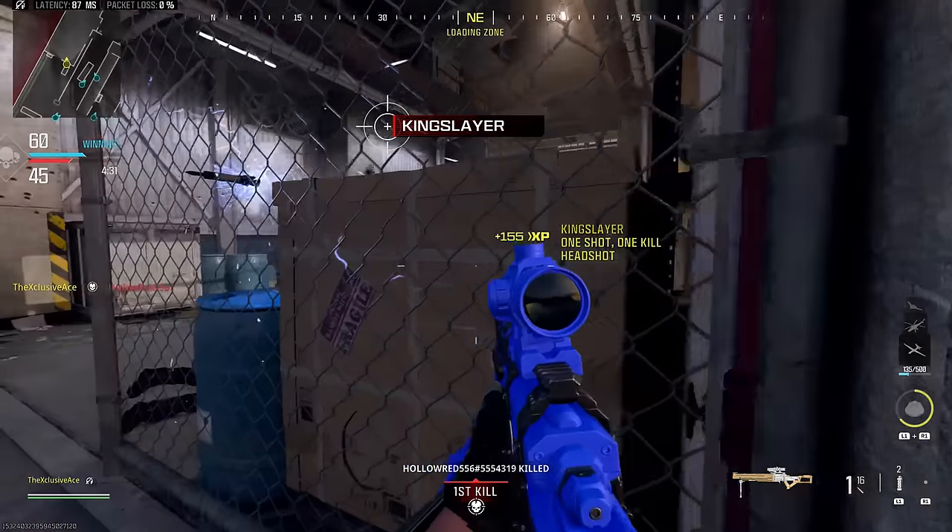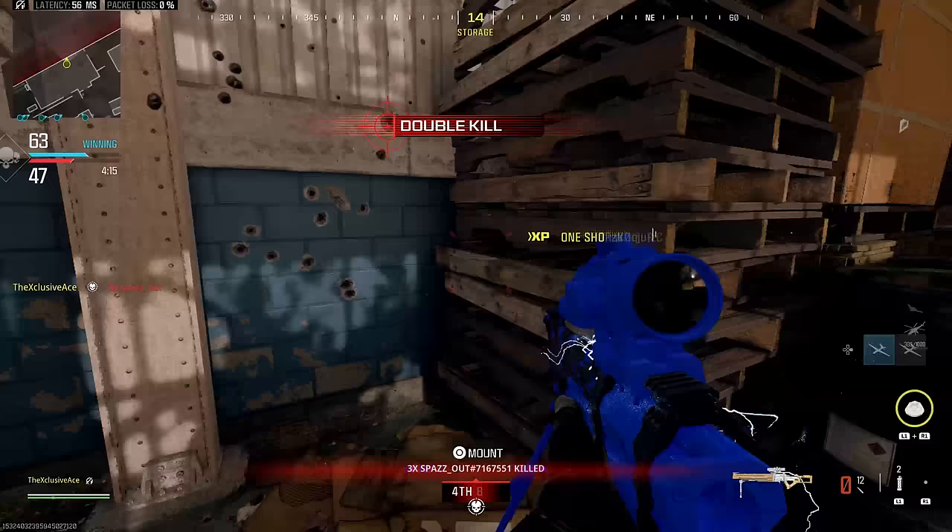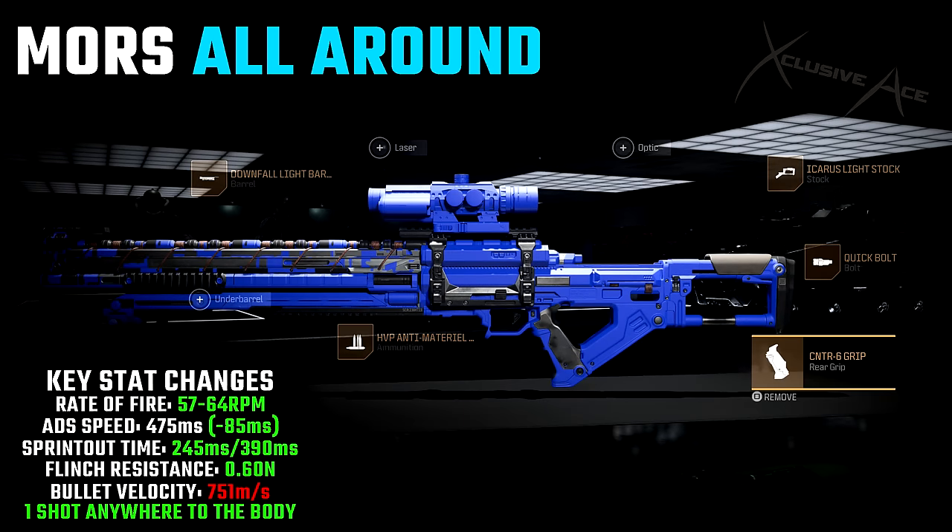Now for my favorite sniper build — the MORS all-around build. We've got the Downfall Light barrel, HVP Anti-Material ammo which guarantees a one-shot kill anywhere in the body at any range, the Icarus Light stock, the Quick Bolt, and the CNTR6 rear grip. Combined with Mag Holster or the Gunner Vest, we get a rate of fire of 64 rounds per minute for a one-shot-kill gun. Aim down sight speed is 475ms, flinch resistance is nicely cut down, and bullet velocity is 751 meters per second — more than enough for the vast majority of 6v6 gunfights.